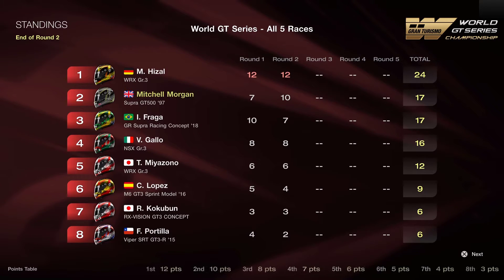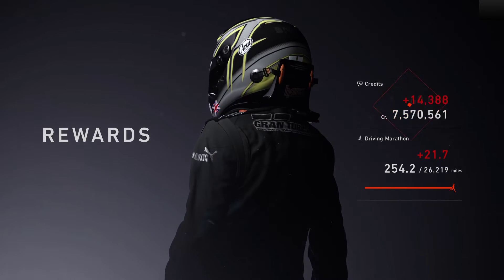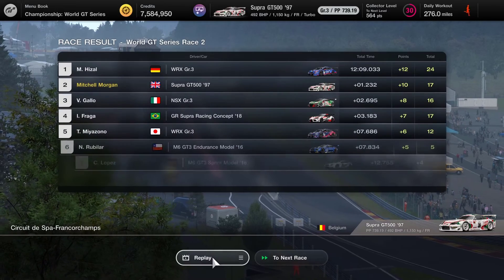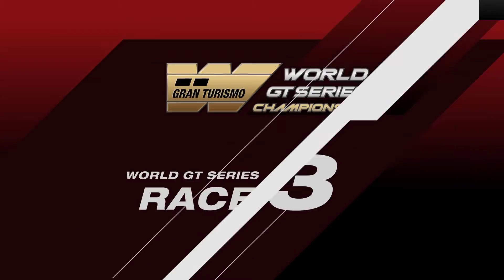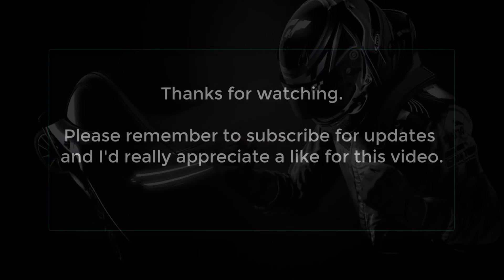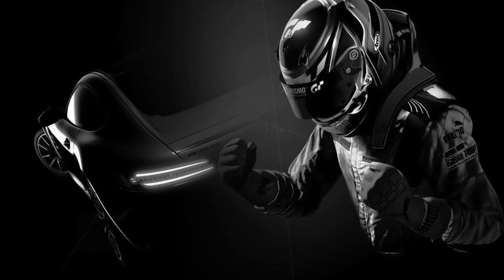Annoyingly, the leader has got two 12-pointers and we've got a 7 and a 10, so we are some significant points adrift of the leader at the moment. As we head into race number three, we are really going to have to have a race with no mistakes and try to maximize our points haul. We head into the World GT Series race three, which is going to be at Le Mans — this is my grinding track, a track that I know pretty well. Slipstreaming will be all important on this particular race, plus the technical section — it should be a blinder. Please join us, hit the subscribe button if you haven't already, and hit that bell button for notifications. Massive thank you to everybody that supports the channel — we just hit 200 subscribers today as I record this video. Thanks ever so much for watching — bye for now.